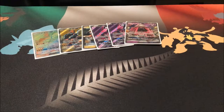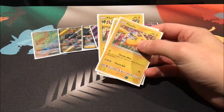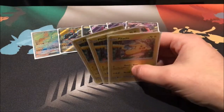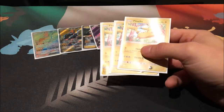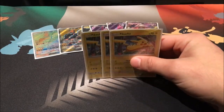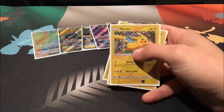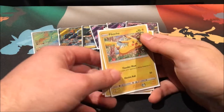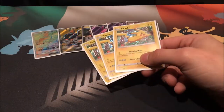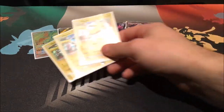Up next is our second sort of strategy. We run three copies of Pikachu — this is the McDonald's Pikachu from 2017. If you don't have this one, feel free to use Burning Shadows, Evolutions, Generations, or I think there's one from Breakthrough or Breakpoint. I like this one because it has 70 HP while the others only have 60. Three energy for 50 isn't too bad for a basic, and it doesn't really matter where your energy goes since you can transfer them all when you put a Koko down.